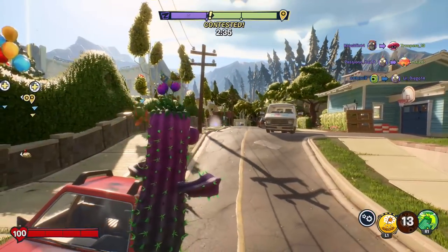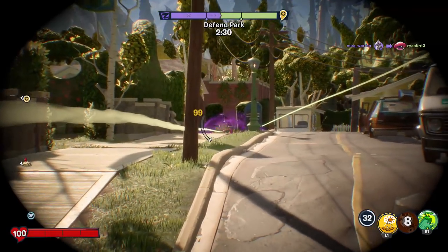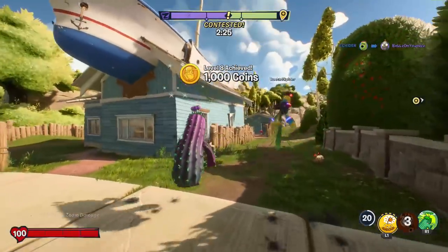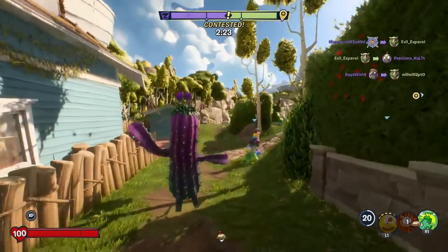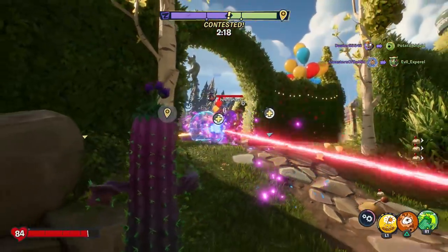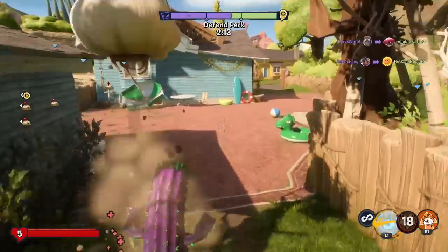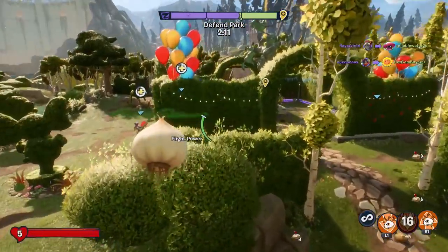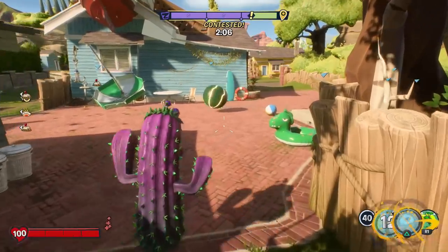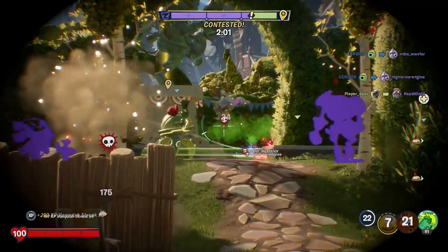Trying to get him but he's hiding. There we go. Level eight achieved. He's going to be looking for me now — I can tell. But they're trying to capture this point; they've got it to the first checkpoint. We've got to keep contesting — that is a lot of zombies. Don't think that's going to work out for us. But it's still being contested — come on, get over there. I think we're in trouble. They might have this one.